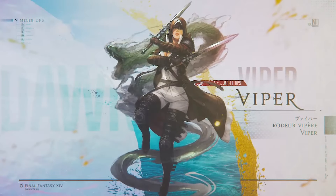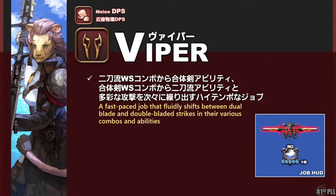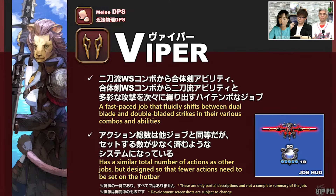We will be talking about Viper today. The Viper is a fast-paced job that fluidly shifts between dual-blade and double-bladed strikes in their various combos and abilities. It has a similar total number of actions as other jobs, but it is designed so that fewer actions are needed to be set on the hotbar. This video is based on official sources: the Public Live Letter 81 and the Job Action Trailer.